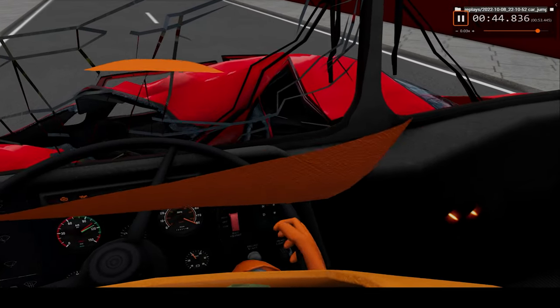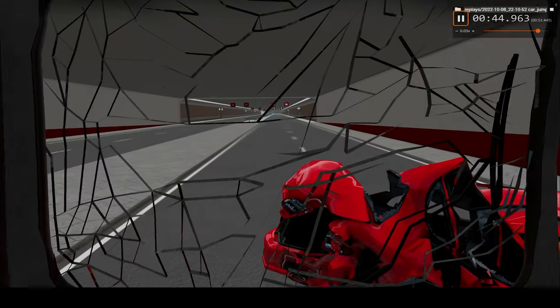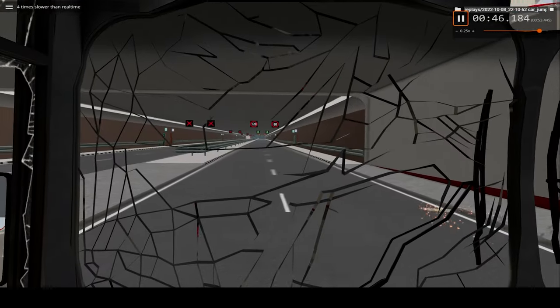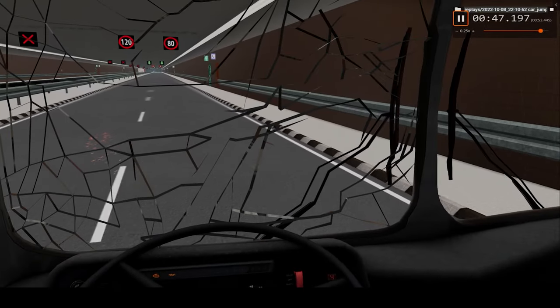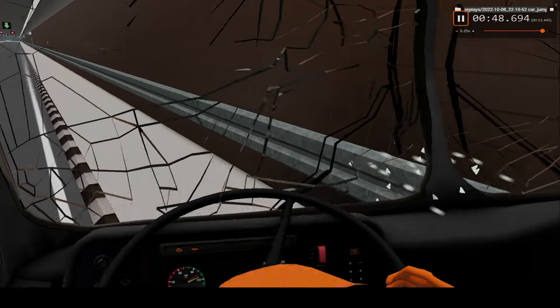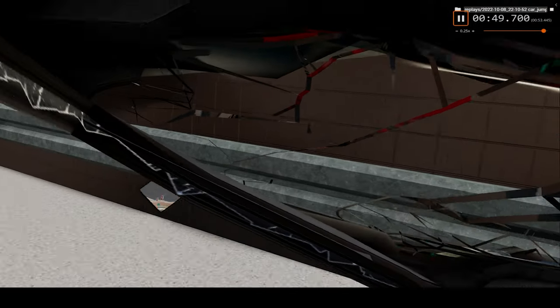So that's our first impact, absolutely crumpling the car. And in not too much longer we'll make our final impact into the wall — much bigger impact actually. That's where we hit the barrier. And that's the car.